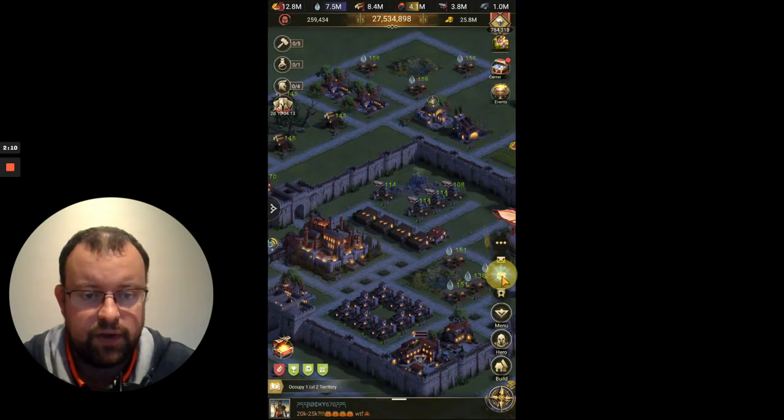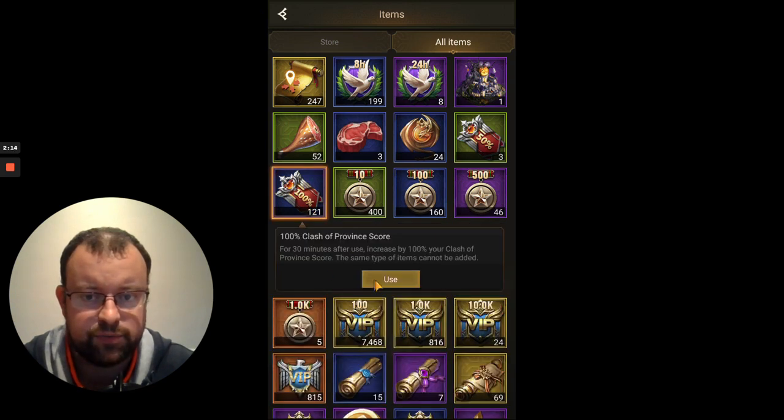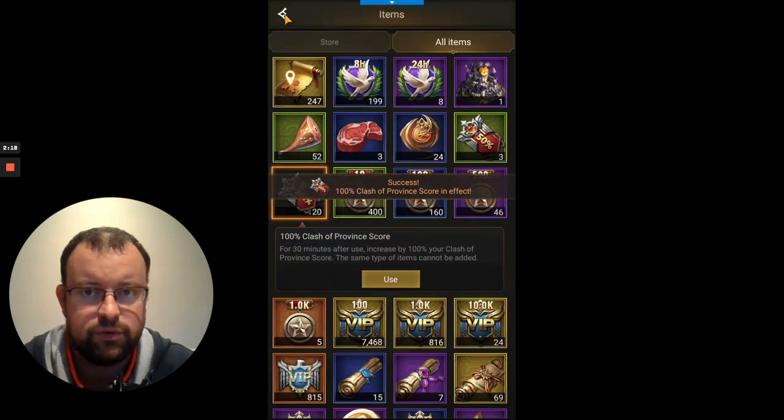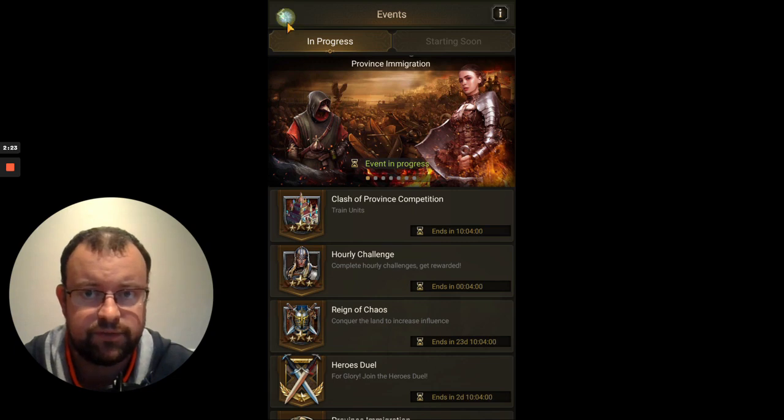If you click into menu and go to your items, hopefully you'll have a couple of these 100% Clash of Province score bonuses — you want to activate one. It covers for 30 minutes, so you can see I'm doing this in the last 4 minutes of the hour.